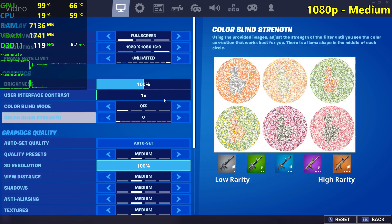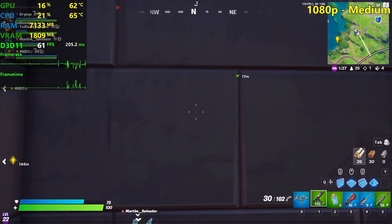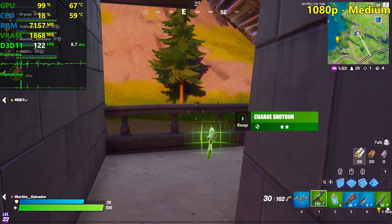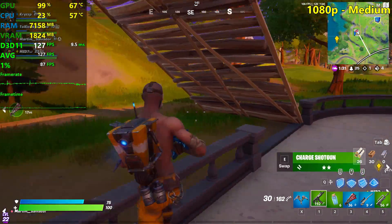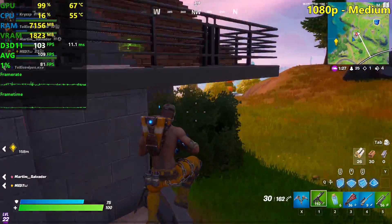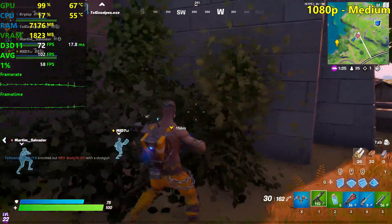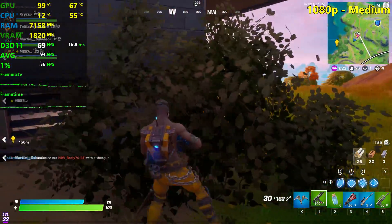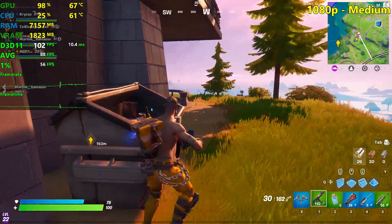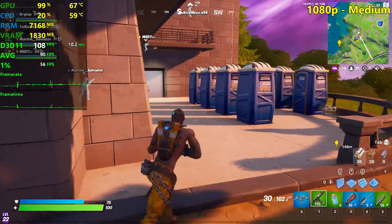Alright, here we go — medium settings at 1080p, everything else still the same. It's still loading, that's why it's stuttering a little bit here at the beginning. Let's start counting our FPS once again. It's smooth again, and it's still very playable. I don't know if you expected this, but the GTX 960 is doing a fantastic job — even inside of the bush it gets 60+ FPS, so it's gonna be a 60+ FPS experience all of the time.